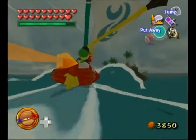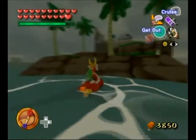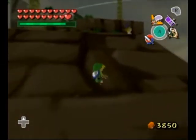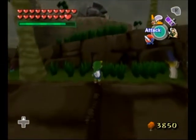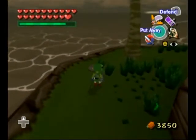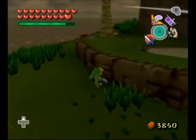Now let's head back to Stone Watcher Island, and I'll go ahead and read the Fishman comment. 'Tell me, Small Fry — have you heard about the Golden Triumph Forks? There are such things, and there's a chart that'll show you where to find them on that island there. Try asking that huge, grouchy-looking Stone Watcher. I doubt you could even budge the thing though — you've got skinny arms, Fry.' Well, not if we have the Power Bracelet.